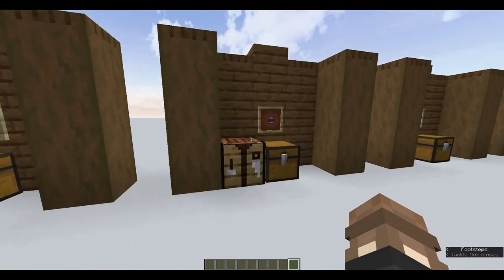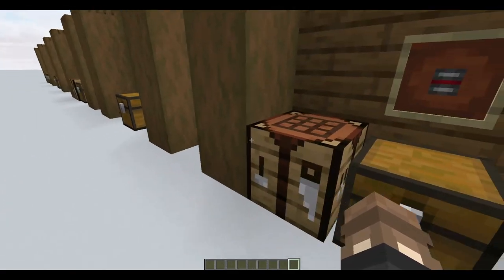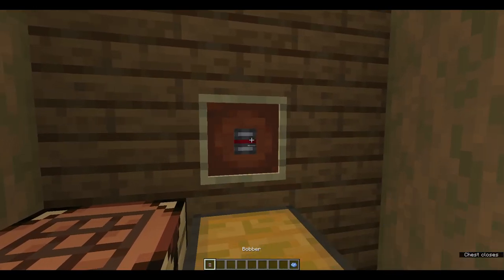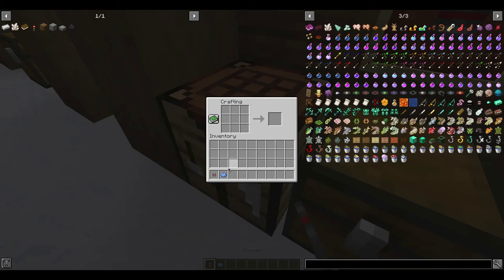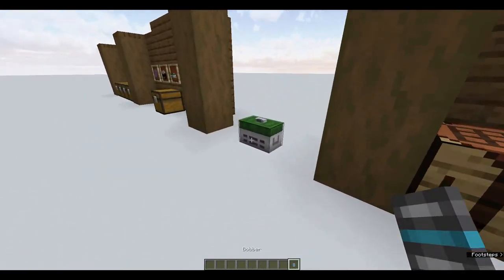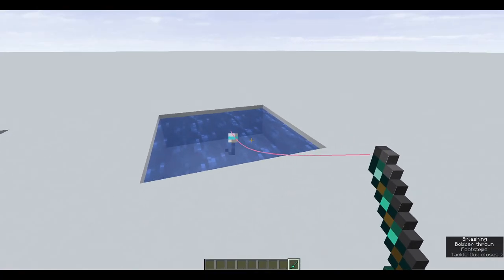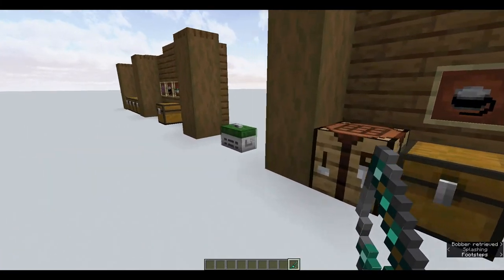Moving on from hooks, we have bobbers. You can fully customise the colour of your bobber. To craft it: two clay balls and a nautilus shell, and of course we can dye it any colour we want. If we pop it into the crafting table with a blue dye, we get a blue bobber. We can swap it in, and now we have a pink line and a blue bobber. I really like that.